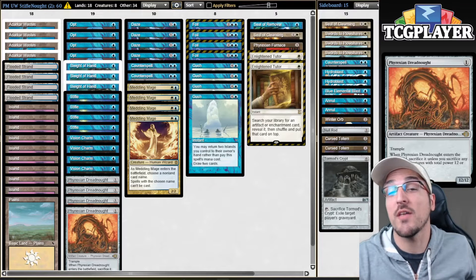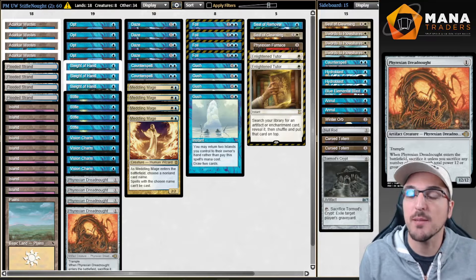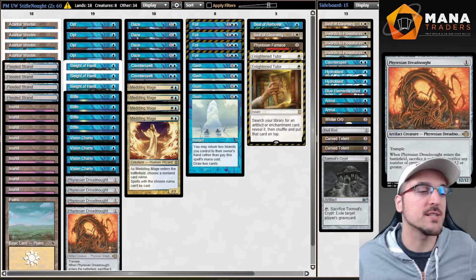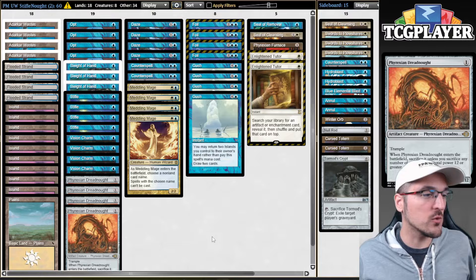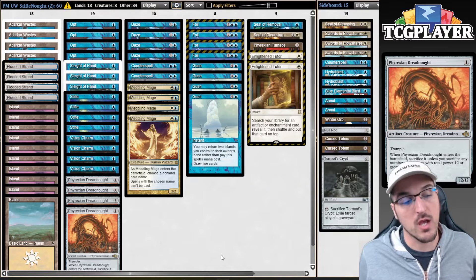Hello folks and welcome to another pre-modern video. We're going to be playing in the Magic Online Society playoffs today. The weapon of choice, of course, is Blue White Stifle Knot. If you've been following my content, you know that I'm all about this deck right now, and I'm trying to make a little bit of adjustments. So we're going to be experimenting a little bit today.